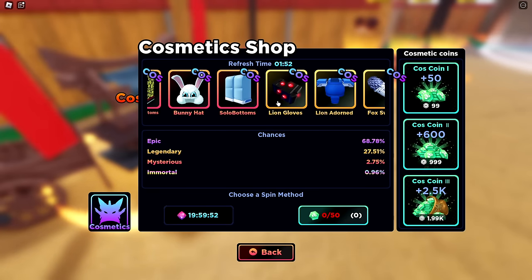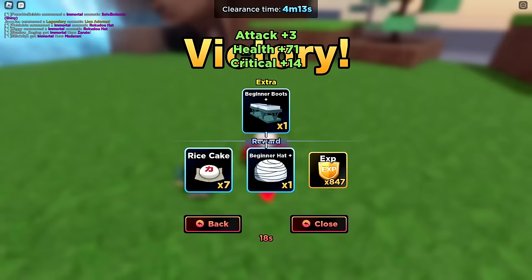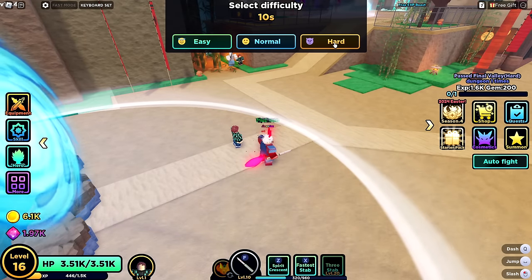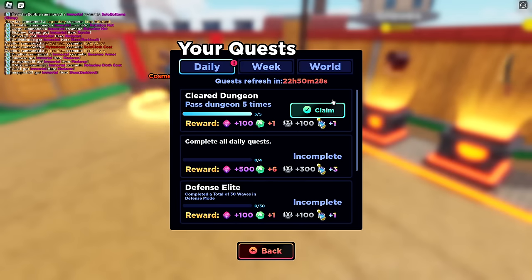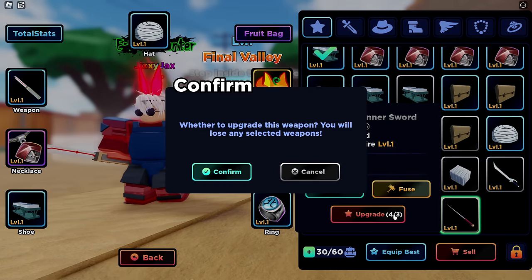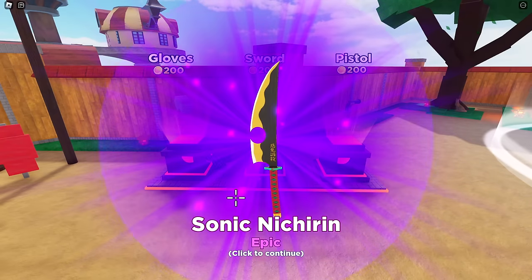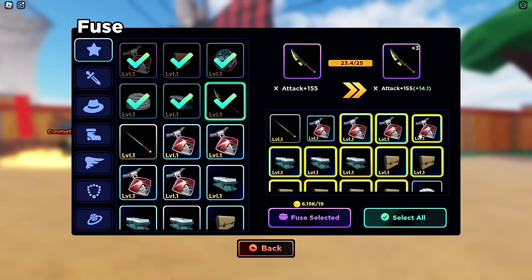I lost connection — annoying. Cosmetic spins give one per 20 hours; I got something I already had previously, but I can sell duplicates for cosmetic points. Back in — beat it way faster this time with two minutes remaining and got some better loot, including a ring. I can do hard mode now, but I'm going to hit level 21 first so I have access to better swords. Also completed a daily quest and got the first battle pass reward.